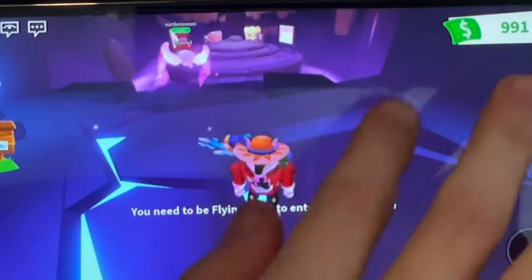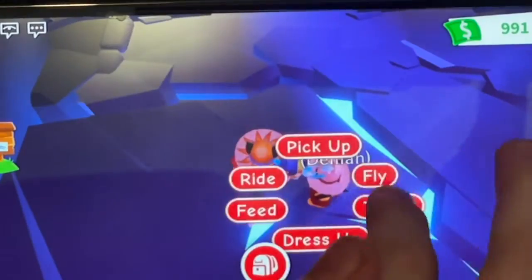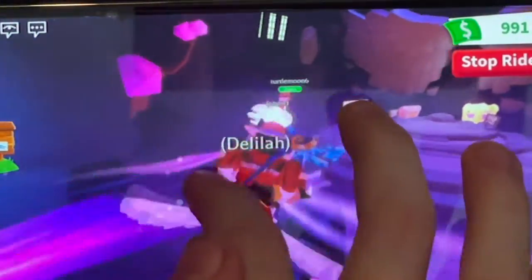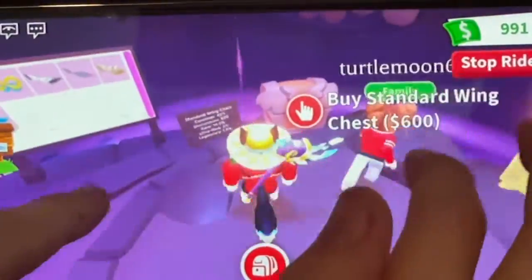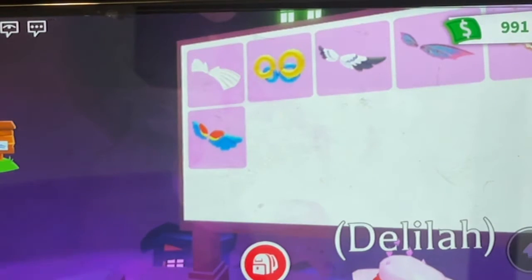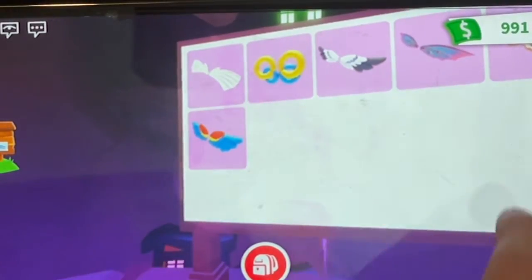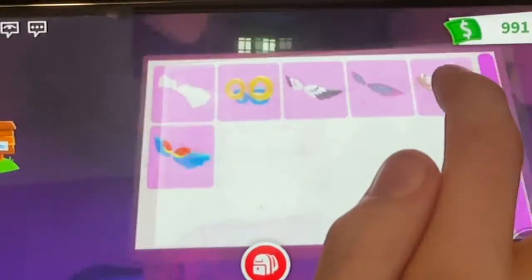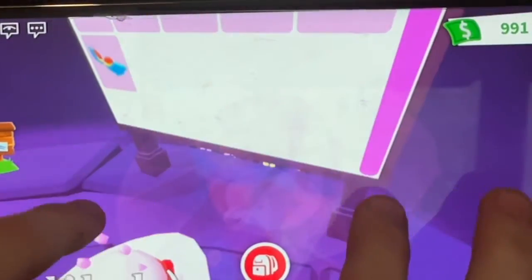You need to be flying a pet to get in there. Let me get my fly pet — ready, Layla. So you still need to have the fly pet and be flying your pet to get in. Sadly we can't purchase them, but let's have a look at the brand new wings. We have what seems to be animal wings, angel wings, roll escape wings, maybe eagle wings, fairy wings — and then what is this? Maybe eagle wings. And then we have parrot wings.